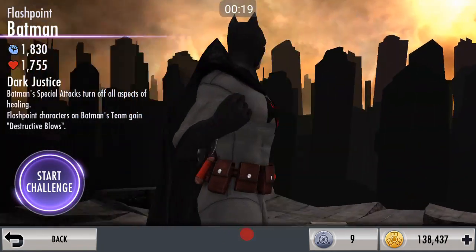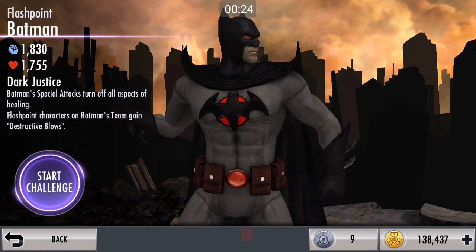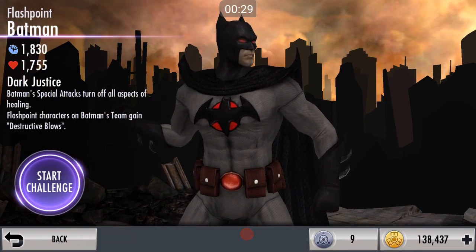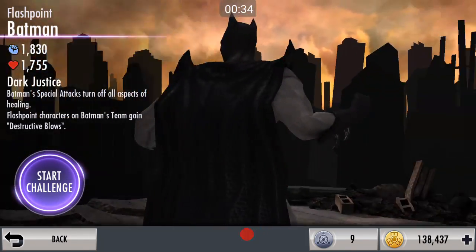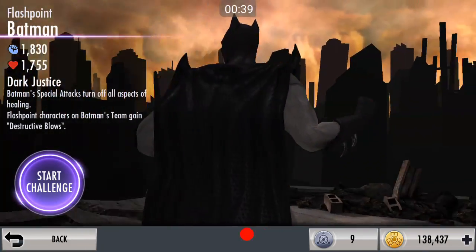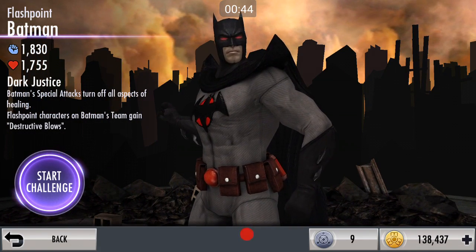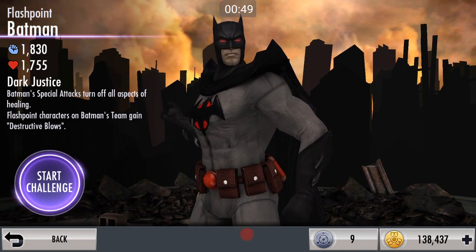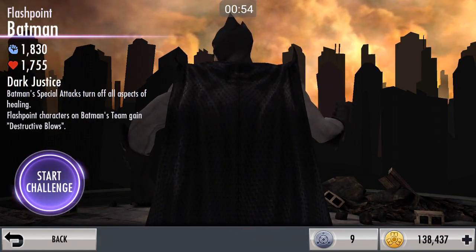Dang dude, this character though — he looks amazing. Granted that he is yet another Batman, and Batman has like the most skins in this game, but it's not Bruce Wayne, it's Thomas Wayne. So we're going to be earning Thomas Wayne today. His stats: 1000 — holy crap — 1830 damage, 1755 health.